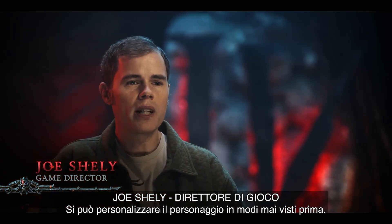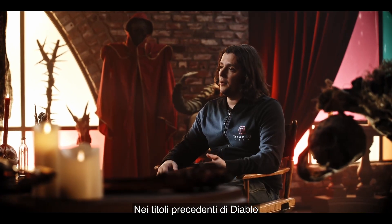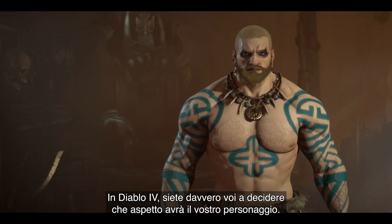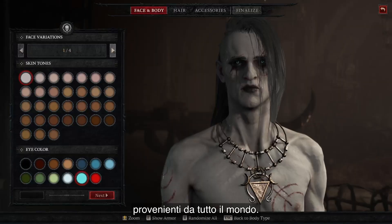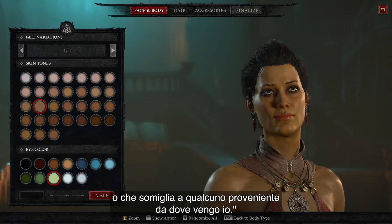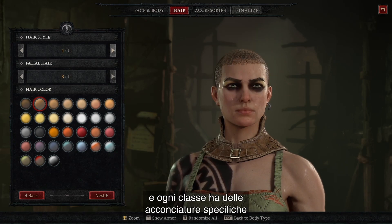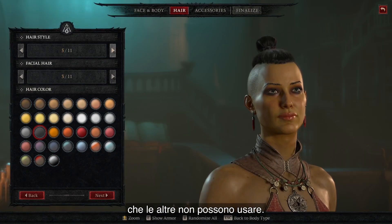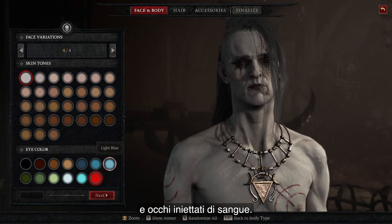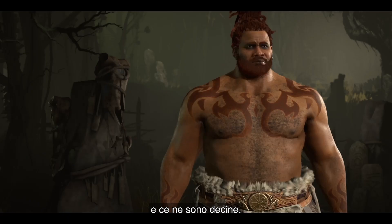You can customize your character in ways you've never been able to before, with near endless character creation and transmog options. In previous Diablo games, you had to be attached to certain archetypes and look a certain way. In Diablo 4, it's really up to you how you want your character to look. You'll be able to choose from different facial structures from people all over the world — you can actually make someone that looks like you or looks like someone from your part of the world, which we're really proud of. You can pick a hairstyle — every class has a specific hairstyle no other class can use. You can pick your eye color, including glowing eyes or a bloodshot type eye. You can also pick a marking, which is a tattoo or design that covers your entire character, and there are dozens of those.